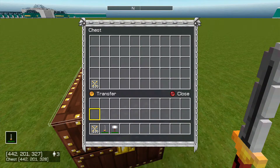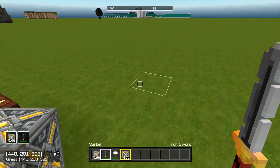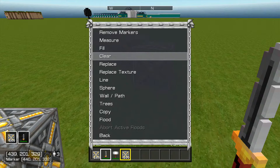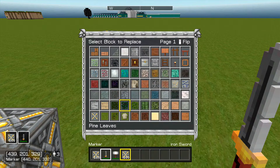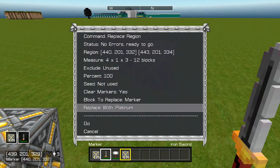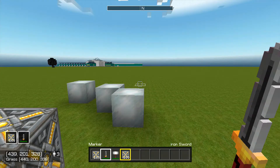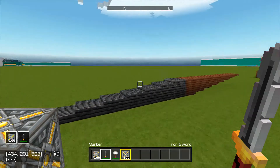Next on the list is the marker. Go to creative tools, select replace, and then marker with whatever block you want, and it replaces all the marker blocks. So if you want to make a cool design, you can place marker blocks and then replace them all at once to make that design.